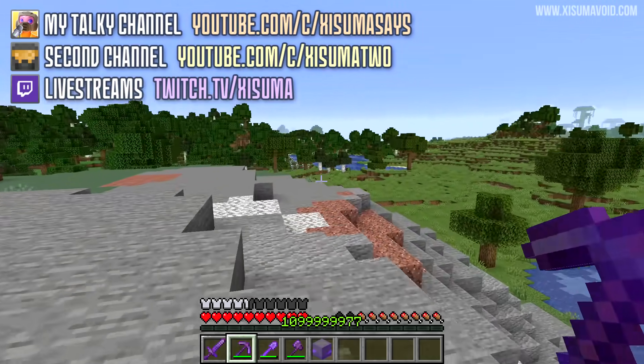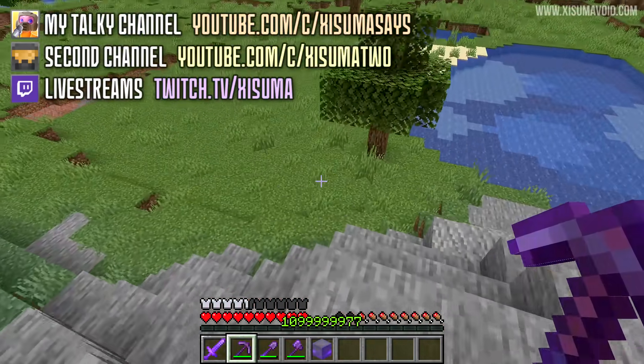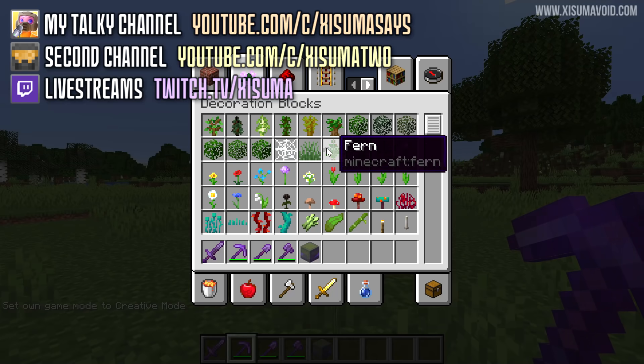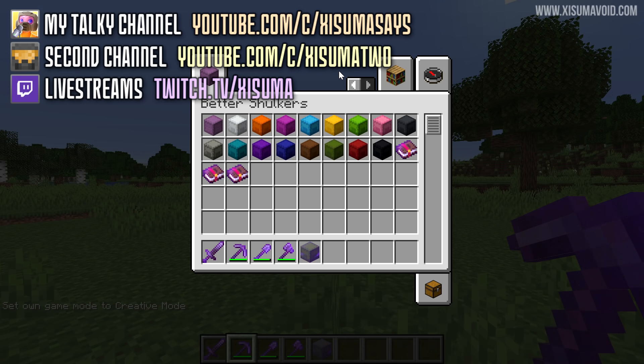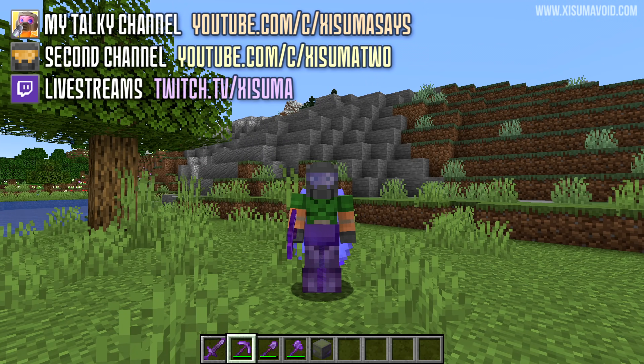It's done through Fabric, which is the mod platform. You can find a link to Better Shulkers in the description box below — it adds those new enchantments, and you can jump over to the Better Shulkers tab. Pretty cool. Time for me to wrap up this video. Thanks for watching and I'll see you soon. Bye-bye.